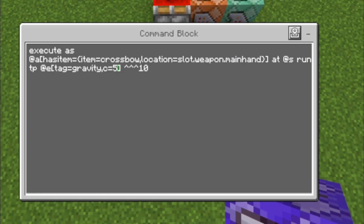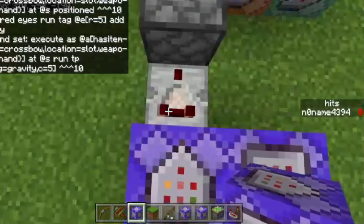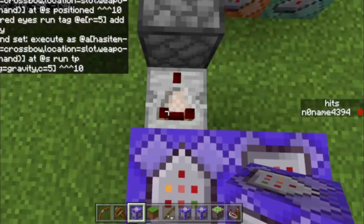If you want it to target 10 entities, enter c equals 10. If you want 15, enter c equals 15. It's pretty clear.